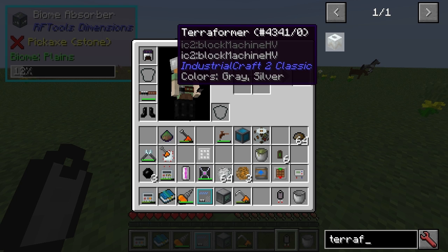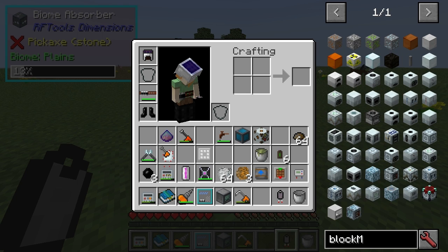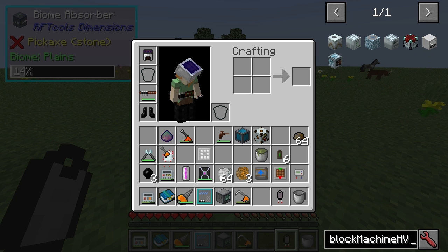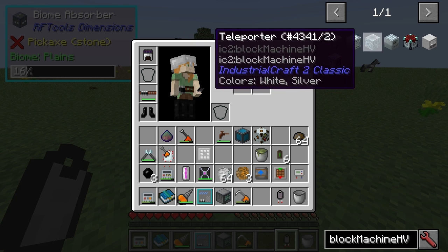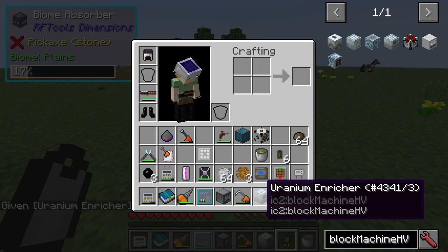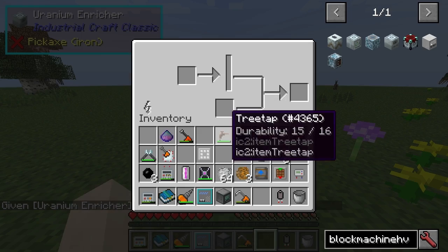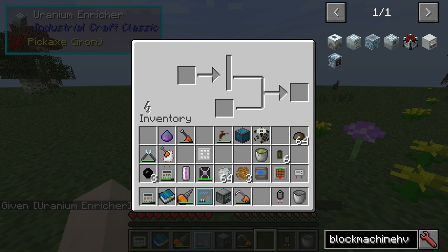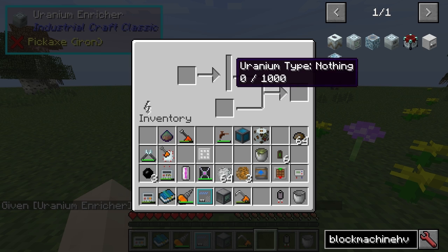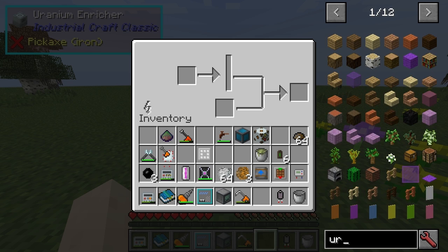Interesting - block machine HV. I wonder if I just search for that if anything happens. Oh yeah, that's actually quite an interesting way of searching for stuff. Oh wait a minute - this must be what you use for the... I bet this is what you use for uranium type. Yeah, so if you get some uranium.